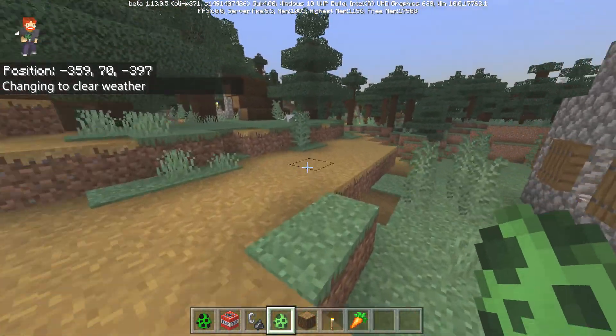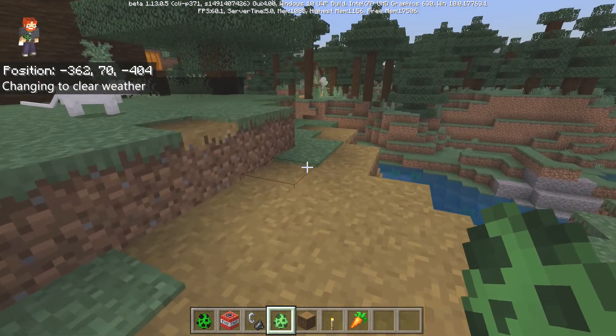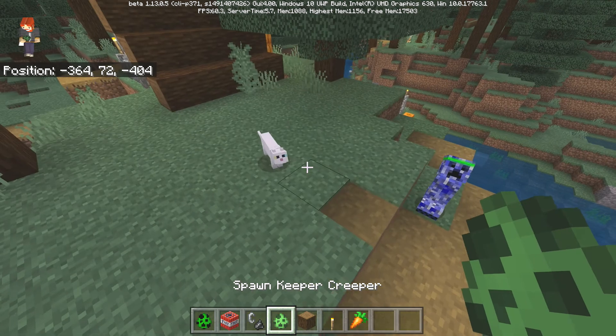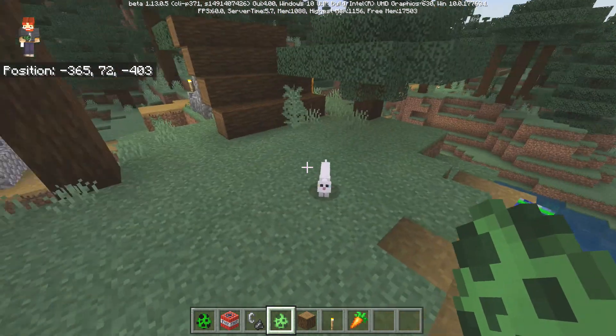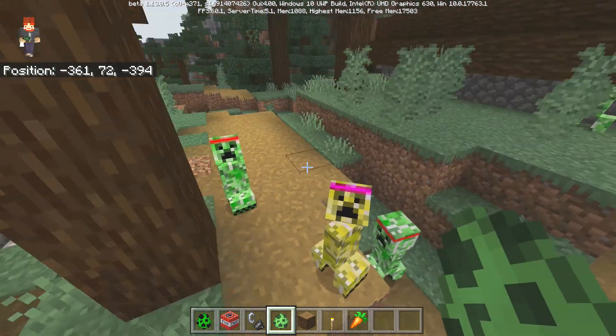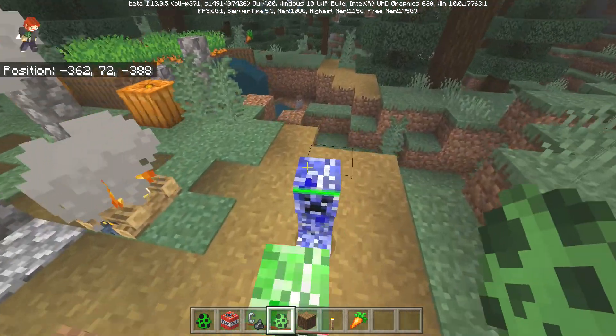The only difference between this mob and the Creeper is that you can tame them by using TNT. They also come in different varying colors, and they're scared of cats as well. They can come in the standard green, yellow, blue, and also a red one.